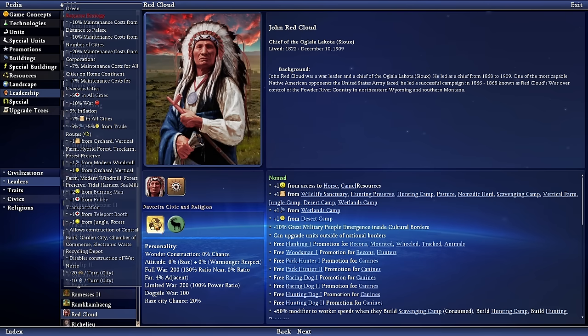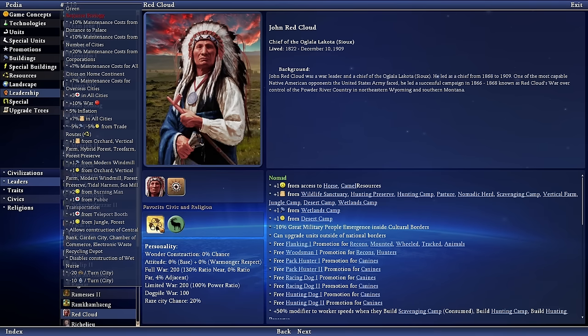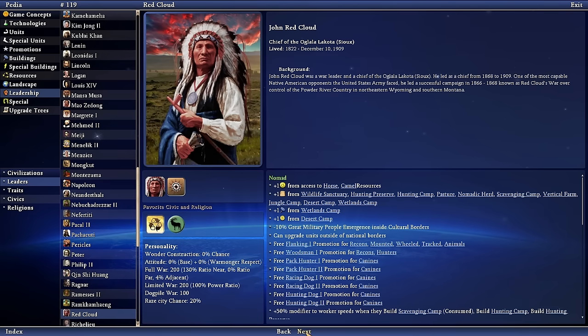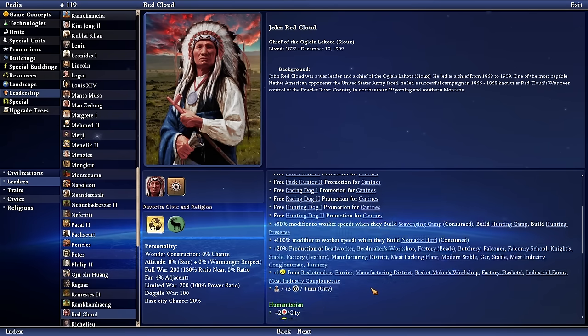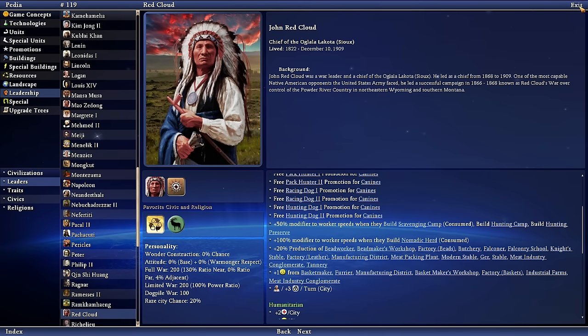Our favorite civic and religion — Shamanism. It gives plus 4% culture if it's a state religion in the holy city and plus 2% culture in all cities, founded by the first to discover shamanism. Well then, let's get started. We know what we need to know, I think. I can always go back and read this — it's gonna be fine.